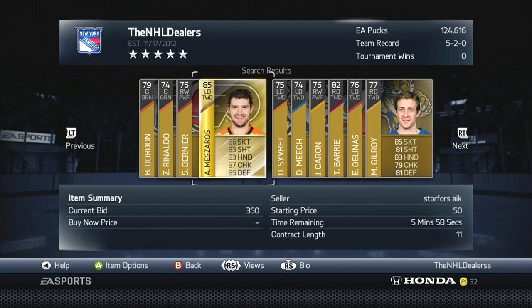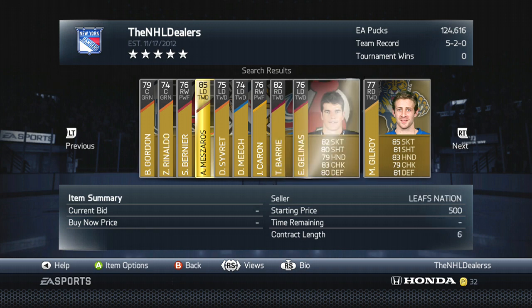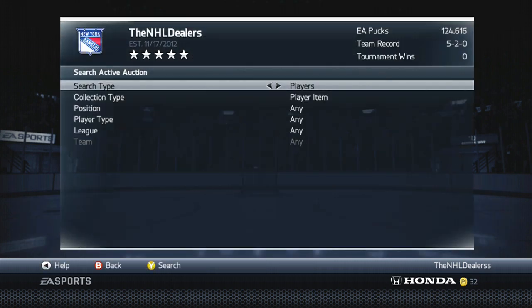Even if you get him for 600 you're making 36 pucks, and anywhere south of that you're just making a lot of pucks for free. All you're doing is buying a player. So if you ever see any players up that I've talked about, buy them and quick sell them — definitely do that.